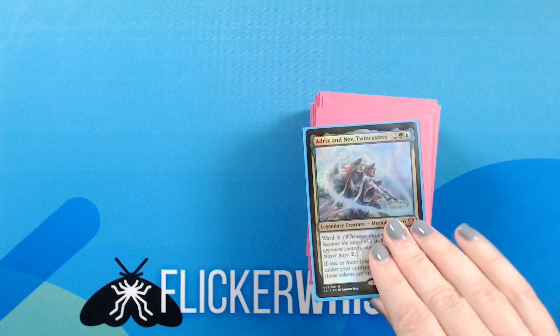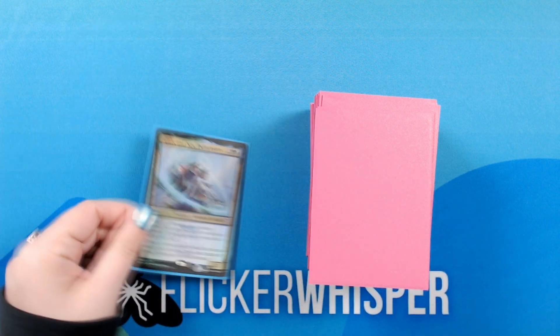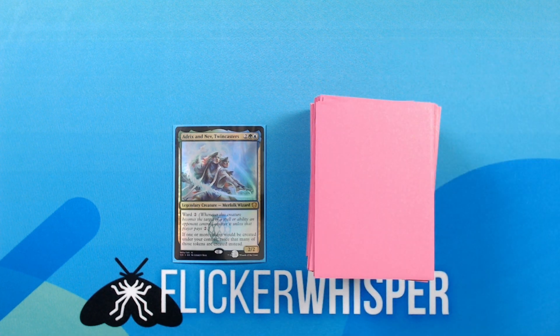To start, let's take a look at our commander: Adrix and Nev, Twincasters. 2, green, blue for a 2/2 Legendary Creature — Merfolk Wizard. Ward 2. If one or more tokens would be created under your control, twice that many of those tokens are created instead. This is one of those doubling effects that we want to employ any time that we are creating creature tokens so that we can get twice as many. Having this effect on our commander is really useful since it gives access to this effect any time we have our commander.